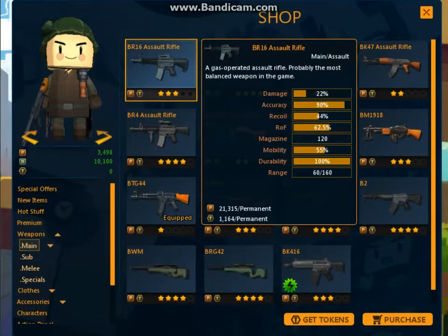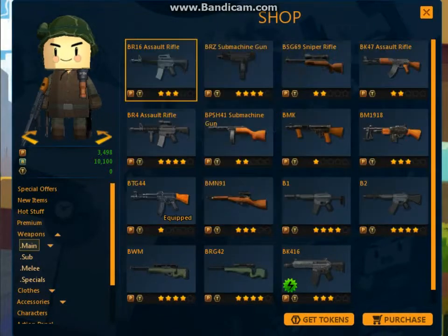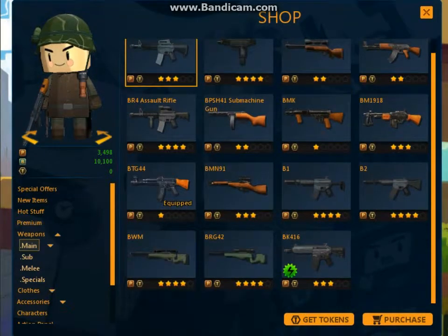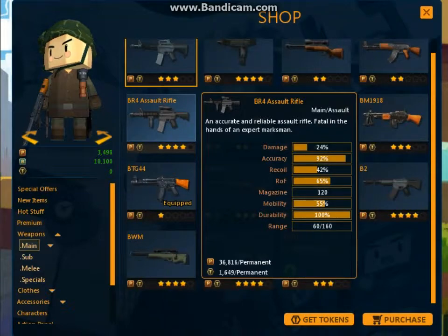Like the BR-16 assault rifle, the BK-47, and all the good guns — they're all really powerful but you can only really get them by paying tokens. The BR-4 assault rifle is, to me, the most overpowered gun in the game. It's 36,816 Force Points or 1,649 tokens. You'd probably take the token route because it's cheaper, but it takes forever to save up Force Points — I've only got 3,498, which is nothing.